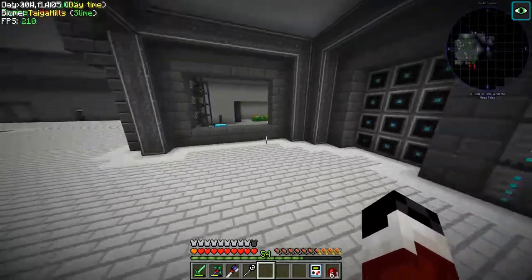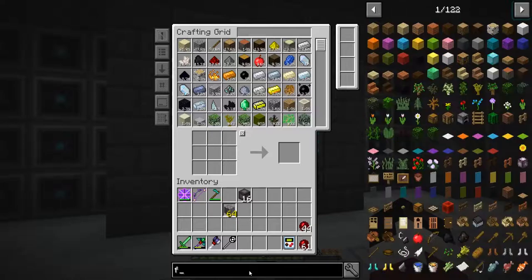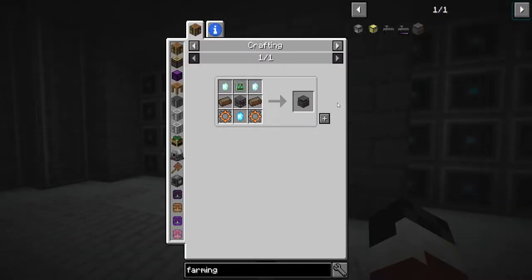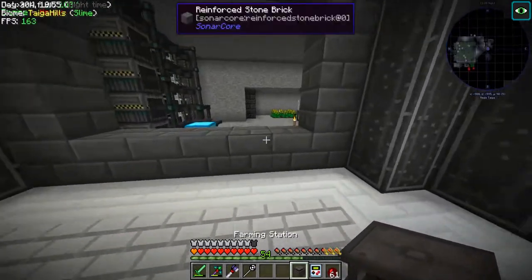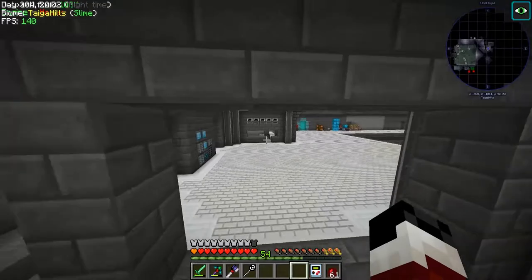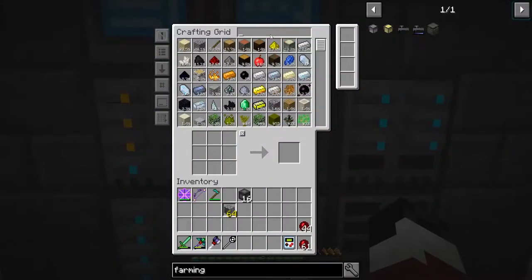We're going to need another farmer. Do we have enough to make it? We have almost nothing. We should have all the materials — I actually made enough for a second one but we won't need it for now. Let's place this guy here. No capacitor — I know it's capacitor but I like saying capacitator because it's more fun.